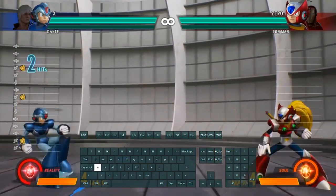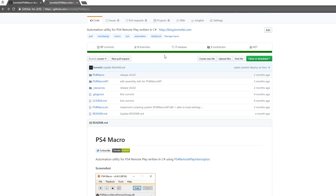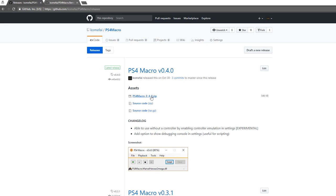For those who didn't know how to get started, you will need to be running the latest version of PS4 Remote Play. Then download PS4 Macro from GitHub and also the remote script.